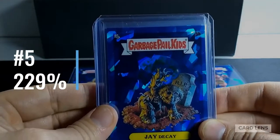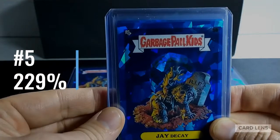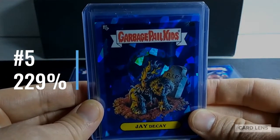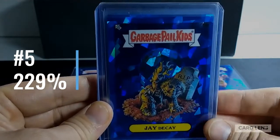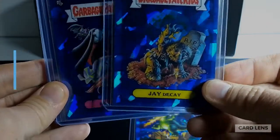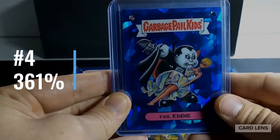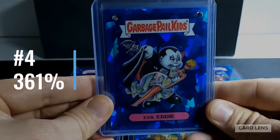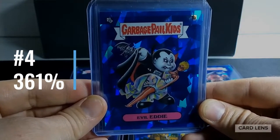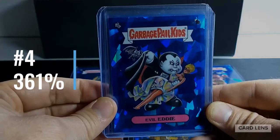Interesting to note that Jay Decay is the B version of the card. You'll remember the Dead Ted card is the A version. Typically the A versions are worth more than the B versions, but in this case Jay Decay is selling for more than the A version. Now we're coming to the final four — and if you know anything about Garbage Pail Kids, you'll probably have a good guess. These are truly the stars of the Garbage Pail Kids Sapphire, from OS1 or original series 1, in this reprint of OS1 and OS2 released by Topps.